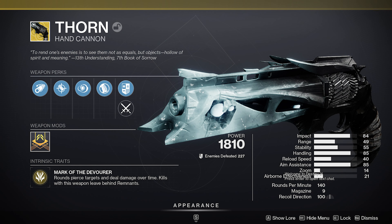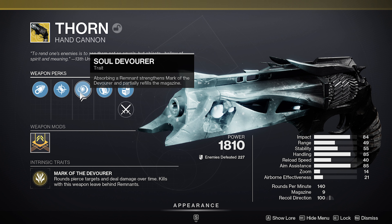So Thorn — Mark of the Devourer — rounds pierce targets and deal damage over time. Kills with this weapon leave behind Remnants, and then it's got the perk on the Sill Devourer: absorbing a Remnant strengthens the Mark of the Devourer and partially refills the mag. So collecting one of these increases the poison damage.